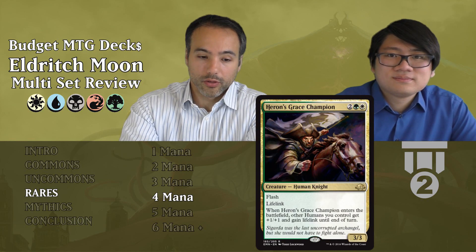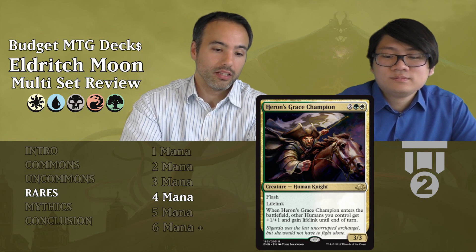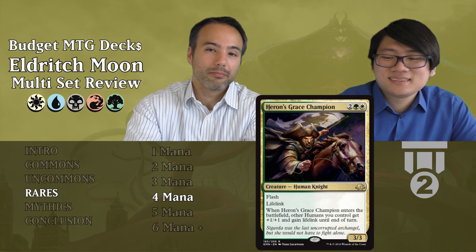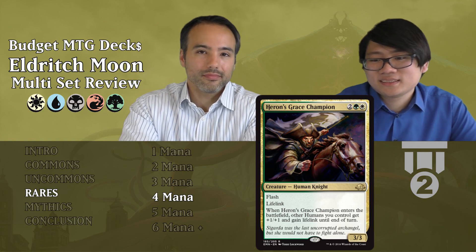Heron's Grace Champion costs four mana — one green, one white — a 3-3 Human Knight with flash and lifelink. When it enters the battlefield, other humans you control get plus one, plus one and gain lifelink until end of turn. The flash lets you blow someone out in combat, kill one of their creatures, and even pull you back when you're losing with the life gain. If you have even one other human, it gets bigger and you gain life. It's a combat trick, a body, has lifelink, and tribal synergy. Definitely Tier 2 in white and green.